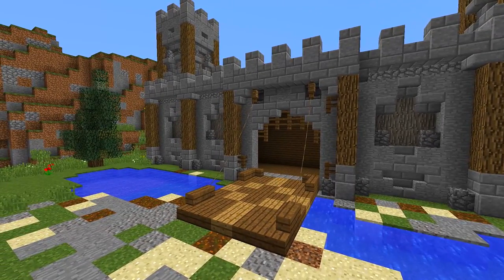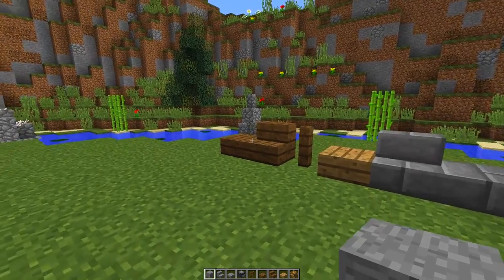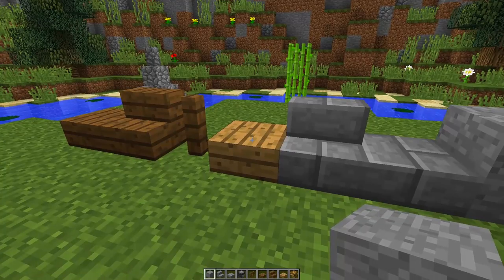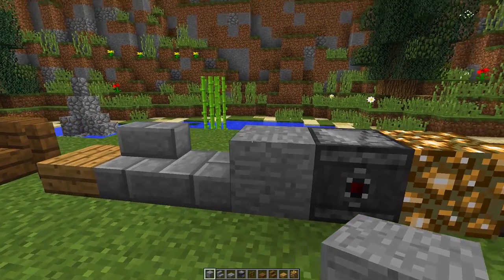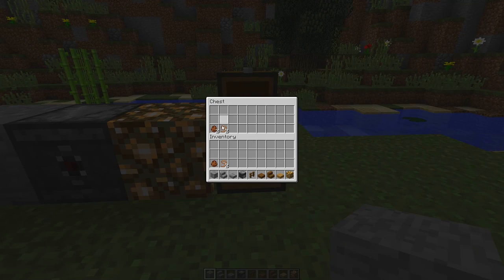To make this really cool drawbridge you're going to need all the blocks you can see right in front of me. We're going to need spruce slabs, spruce stairs, spruce fences, regular oak slabs, stone brick stairs, stone brick slabs, smooth stone, an observer block, glowstone, and we're also going to need two rabbit spawn eggs and two leads.